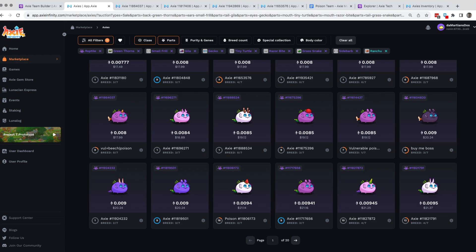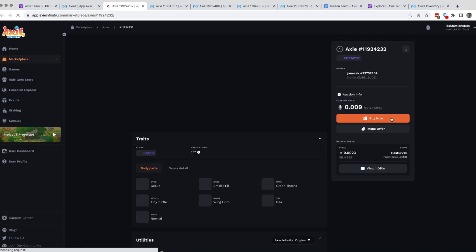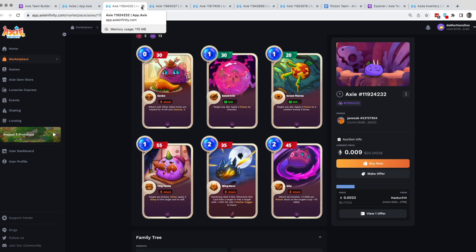Let's look for gila options. This one looks good at 20 dollars — it has wing horn, which gives additional damage, and feather dagger. But the problem is it has two cards with two-energy requirement. So let's pass on that one.